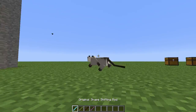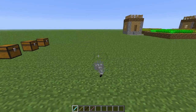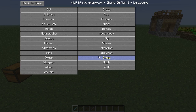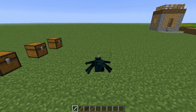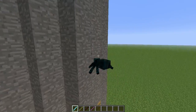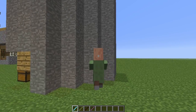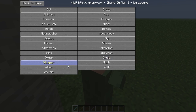And Ocelot — you got an Ocelot. Back to your player. Silverfish. Slime. A Spider. And with the Spiders, you can also climb up walls with them. Villager — you can blend in with the other Villagers.